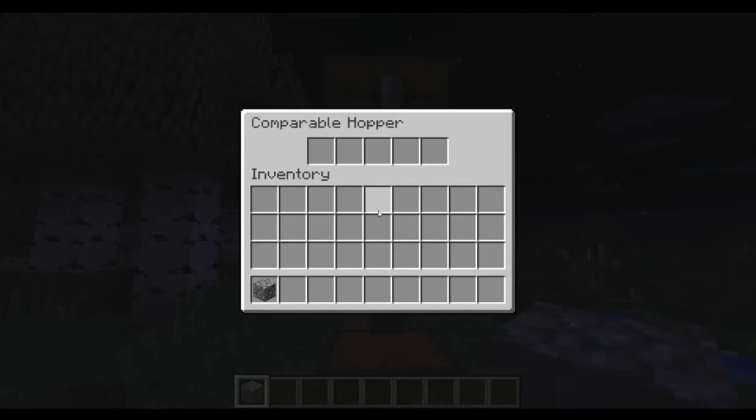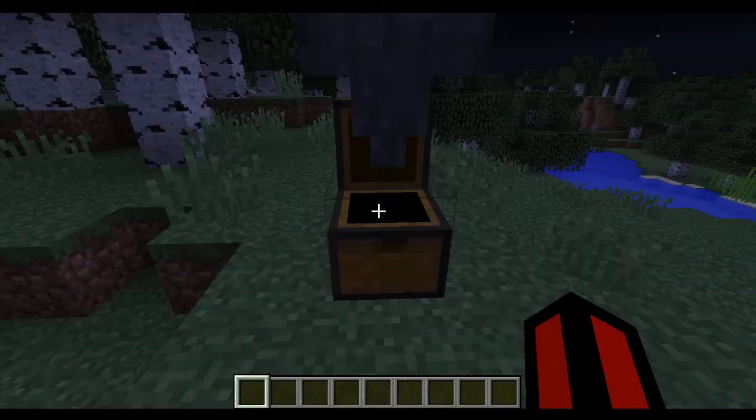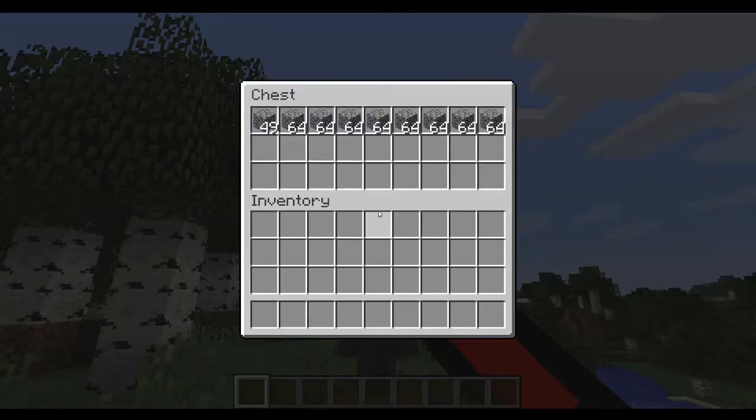Instead, a Comparable Hopper's inventory works like a whitelist to specify what types of items can be accepted by the hopper. Placing a piece of cobblestone in the hopper's inventory will place the cobblestone onto this whitelist. When an item is whitelisted, a Comparable Hopper will pull any matching items from the inventory above.